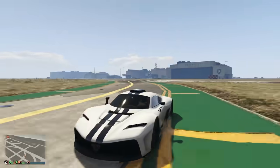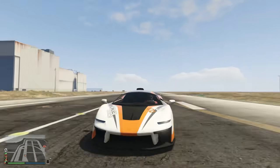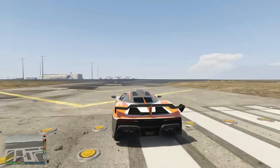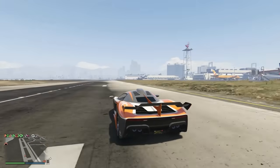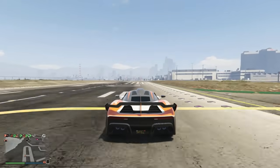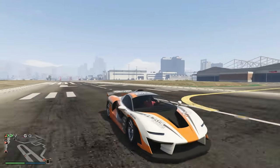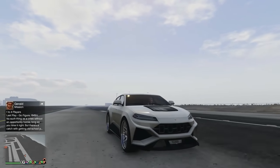Coming in at place number 8 we have the $2.7 million Progen Emerus. You can literally see yourself through the doors on the side — it's my favorite feature about this car, and I'm pretty sure it's the only one in GTA 5 where you can do that. Top speed is 127.4 miles per hour. It's a very good track vehicle, great for racing.